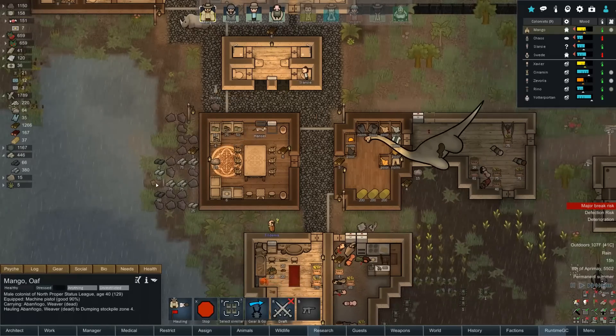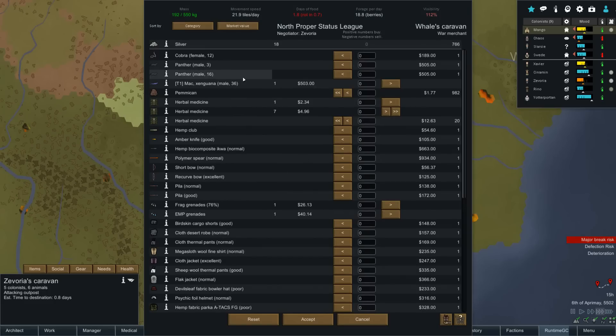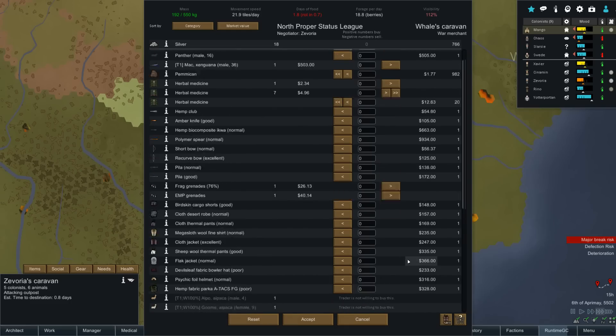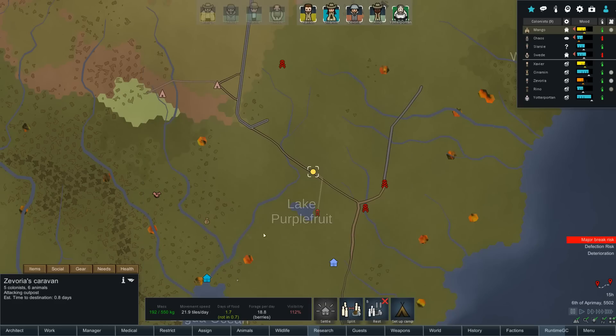Mango — oh, caravan meeting! We've met peacefully the tribe of rain — fantastic, let's trade! This is what we needed. They've got a cobra and a couple of panthers. Please tell me they have pemmican — yes they do! But what can we sell to get it? They won't actually buy much of what we have except silver, and we've sold all our silver. We could sell 26 frag grenades to buy a few pemmican but those grenades could come in handy. Never mind, let's move on.